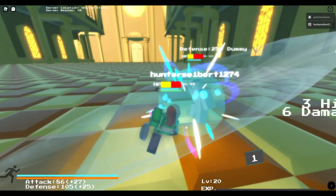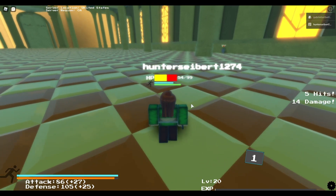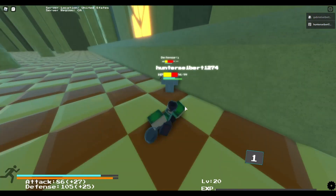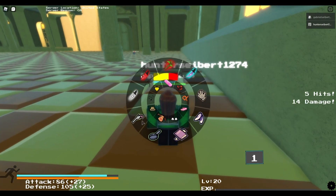Now moving on to the Apron and the Pan. The Pan doesn't really have a number one attack — you can only use your basic attack or your click attack, because even when I hit number one it doesn't do anything for this weapon.